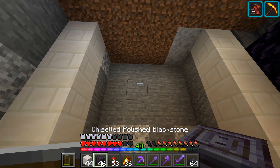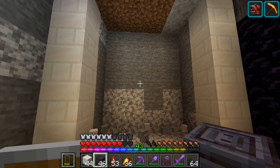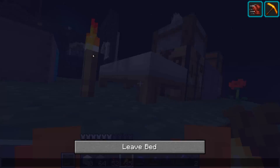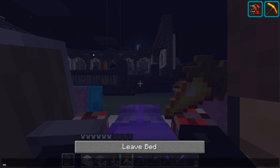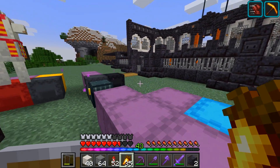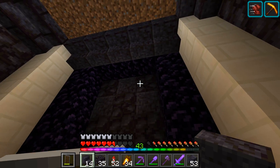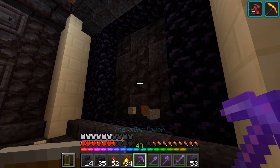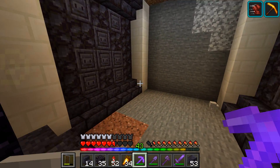Maybe we used chiseled. It would have been easier if it was working with odd numbers — this is four blocks wide. What are you guys thinking so far? We've got creeper pixel art in all of the walls here. Even behind the portal there's a little creeper pixel art. That's looking pretty cool.